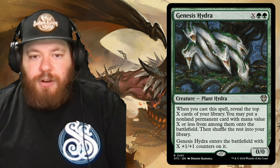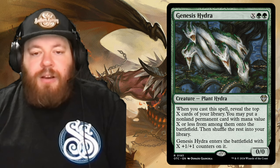Genesis Hydra is another X cost card — two green and an X. Whenever you cast it, reveal the top X cards of your library; put a non-land permanent card with mana value X or less from among them onto the battlefield, then shuffle the rest. Genesis Hydra also enters with X plus one +1/+1 counters. It's a good way to dig for a big answer when your hand has dried up, and if X is large, Genesis Hydra itself becomes a big threat.